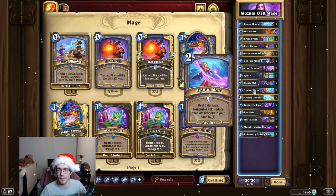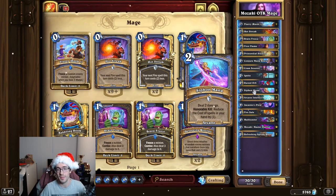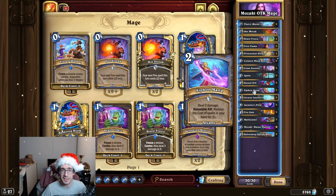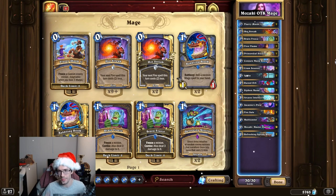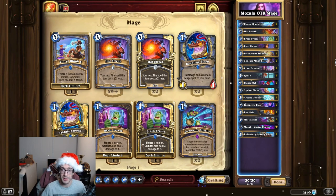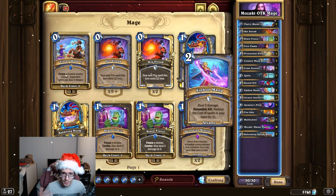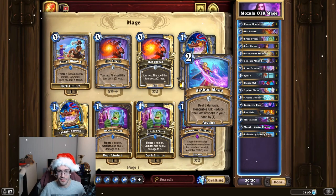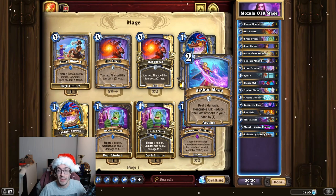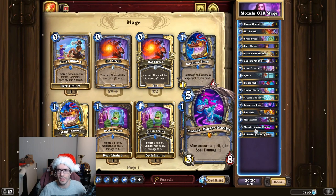What is new, however, is Siphon Mana. Deal two damage. This can go face as well. Honorable Kill: reduce the cost of spells in your hand by one. Often, this deck can draw kind of clunkily if you don't have Encanter's Flow, and then you end up staying alive with Mazzaki and some expensive spells in your hand — or not necessarily expensive, just not super cheap. Siphon Mana can help that. After you've drawn some cards, you can just play Siphon Mana to reduce them, even if you haven't had Flow cast already, and that helps you actually play Mazzaki with a bunch of cheap spells, allowing you to do the combo more frequently and consistently.